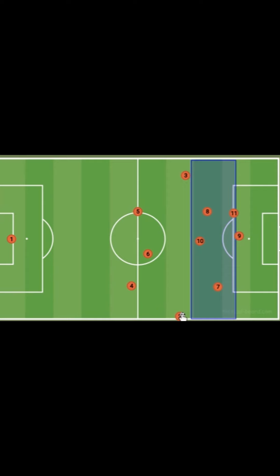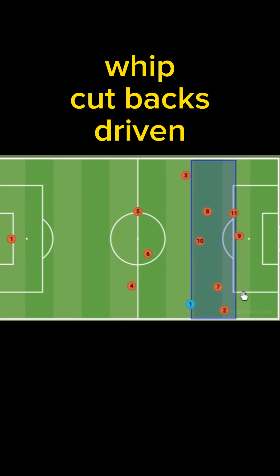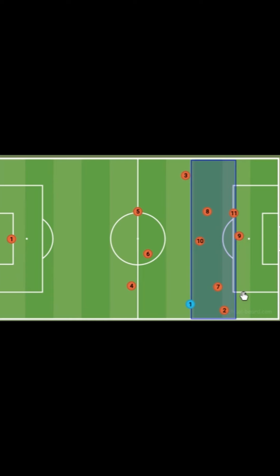The second option: ball comes out, take one touch, defender comes out, you need to be able to get the ball out of your feet and push it down the line. You need to be able to do whip crosses, cutbacks, and driven crosses. So four types of crosses you need to be able to do as a fullback to play successfully in non-league.